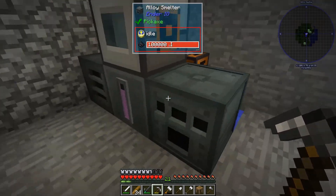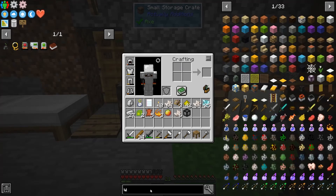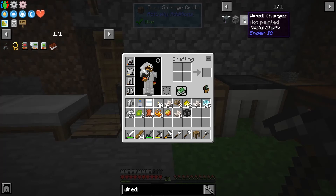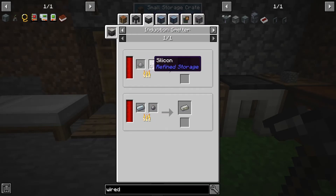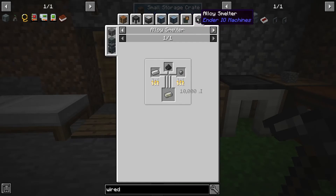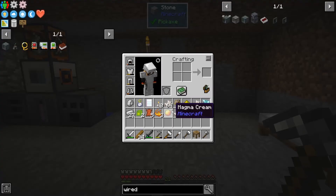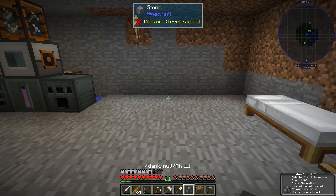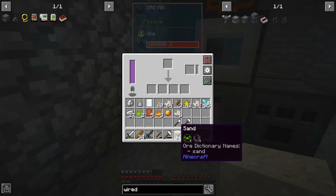We're definitely going to need a wired charger from EnderIO to charge our building tools, so let's put that on the list. We'll need an industrial machine chassis with eight electrical steel ingots. Electrical steel requires steel and silicon - iron, coal, and silicon - and silicon comes from a sag mill with sand. We've got very little sand but we'll get more.